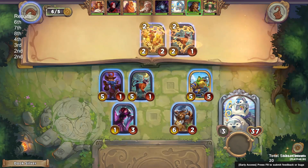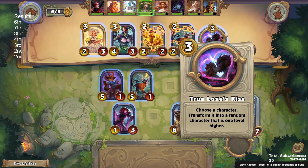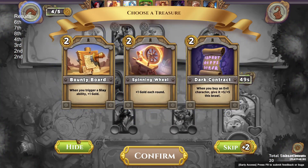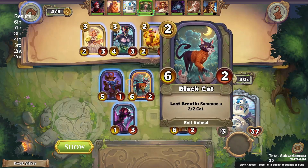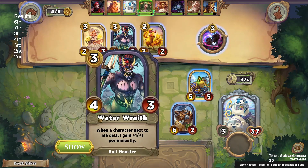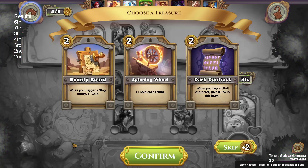That allows us to buy three level two characters this turn. There's also a water race in the shop. Now with the black cat it's like a pretty good combo — if you put black cat in one you can get some relatively guaranteed scaling as long as you attack first, but I don't think that's necessarily what we want to be doing.